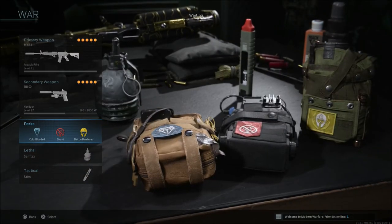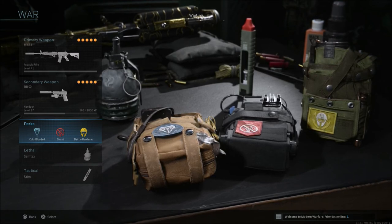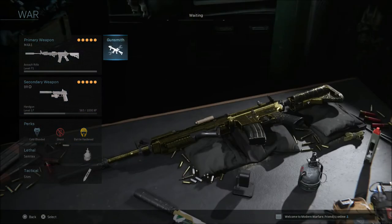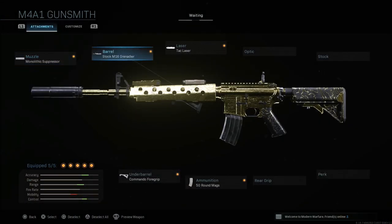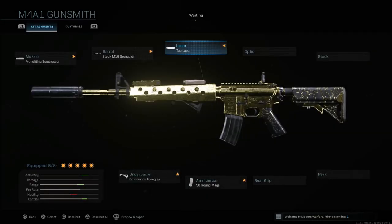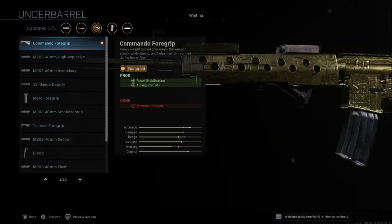For perks, cold-blooded — I hate being sniped by infrared optics, so I like to run cold-blooded a lot. Ghost and battle-hardened is what I use with this setup; battle-hardened is a big help at the end circles because of flashes and stuns. For the weapon: monolithic suppressor, M16 Grenadier barrel, and the TAC laser. Even though the con is it's visible to enemies, it doesn't slow anything down — it only speeds things up, giving you aim down sight speed, aiming stability, and aim walking steadiness. I'd recommend trying the TAC laser over sleight of hand. The 50 round mag is almost a must in Warzone since people have more armor and health, and last but not least, the Commando foregrip.